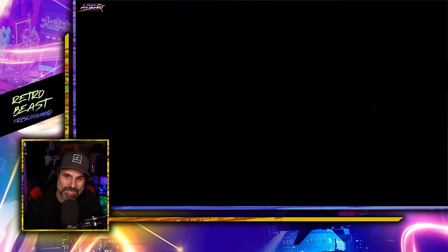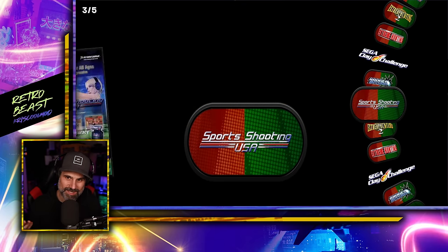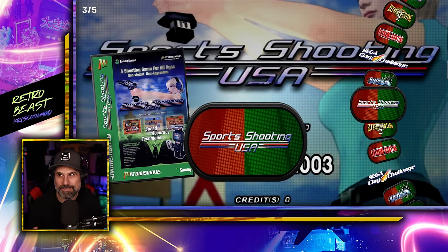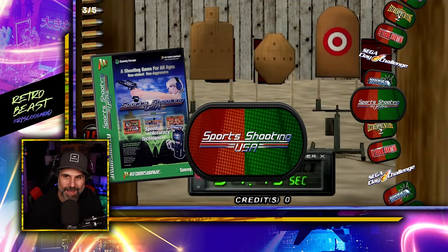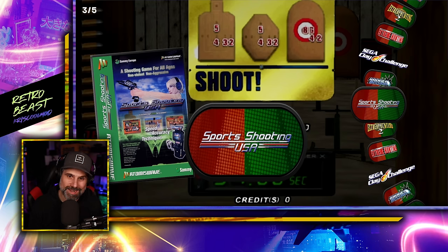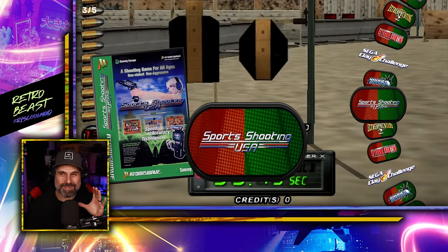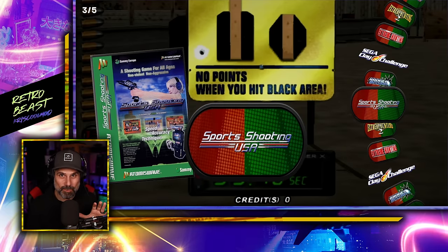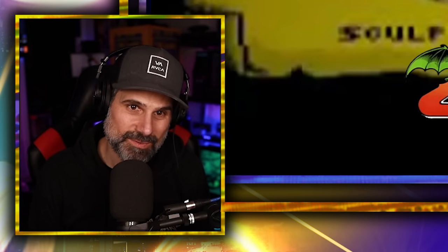Thomas Wave includes Sega Clay Challenge, Extreme Hunting, Extreme Hunting 2, and Sports Shooting USA — which you still see pop up at auctions occasionally. Thomas Wave was also one of the first companies to make a modern cabinet with modular control panels for racing, shooting, and fighting, which was really cool. There's also an Atari XE section with a game I've never even seen before.